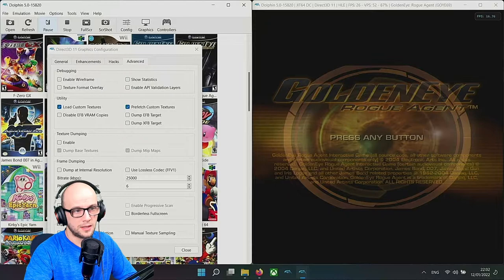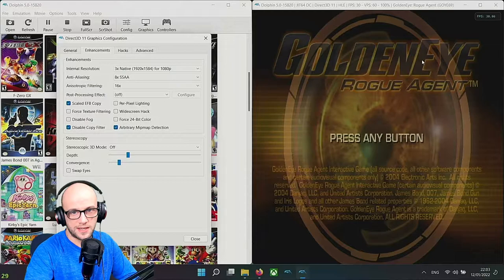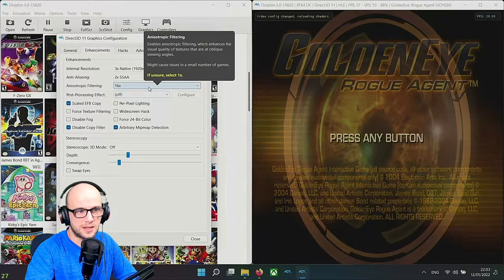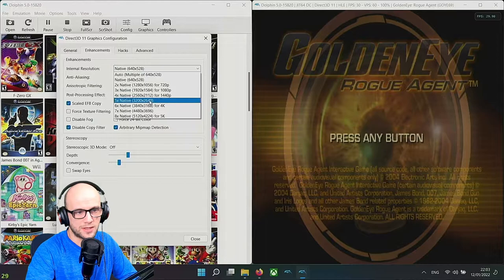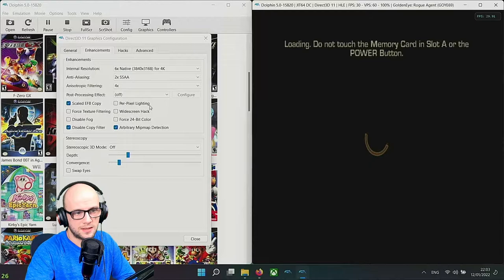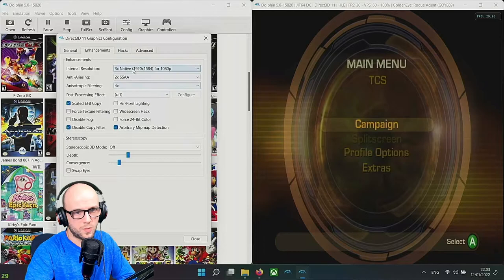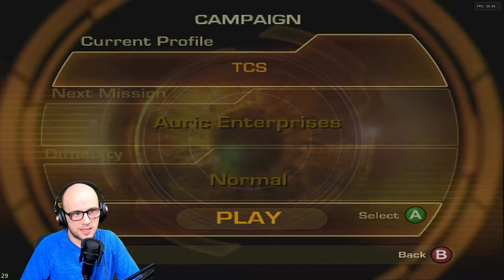One thing you can do in Dolphin is change settings while the game is playing. If the game isn't running fine - it's running at about 30 frames per second here - I can knock it down to say two times native and see if that helps, or change the resolution on the fly. If I whack it up to 4K, it's going at 60 frames per second during cut scenes. Let's whack it back down to 1080p and put it on full screen.